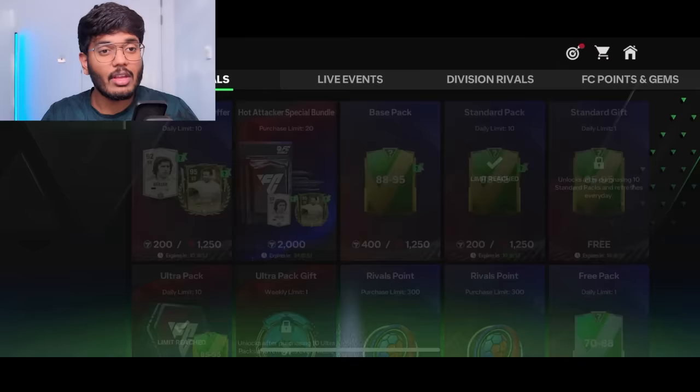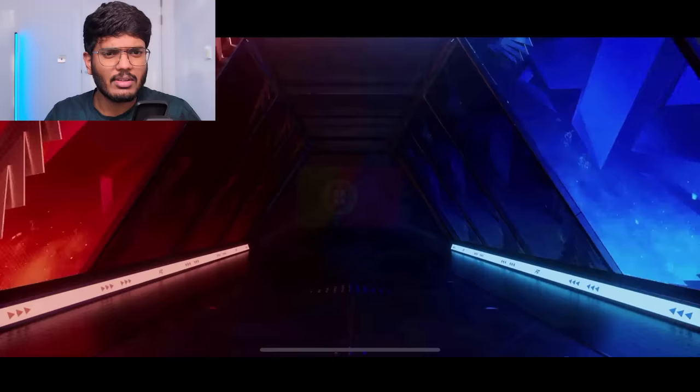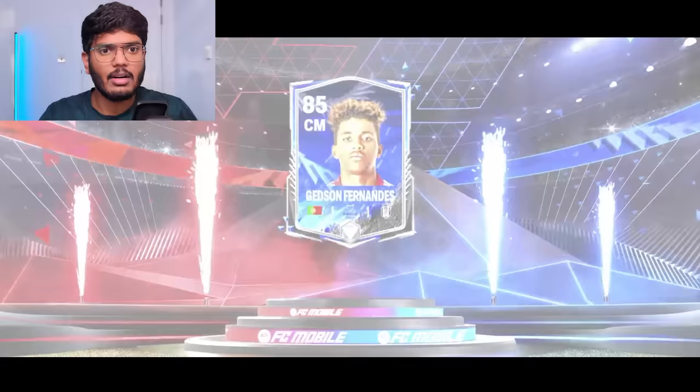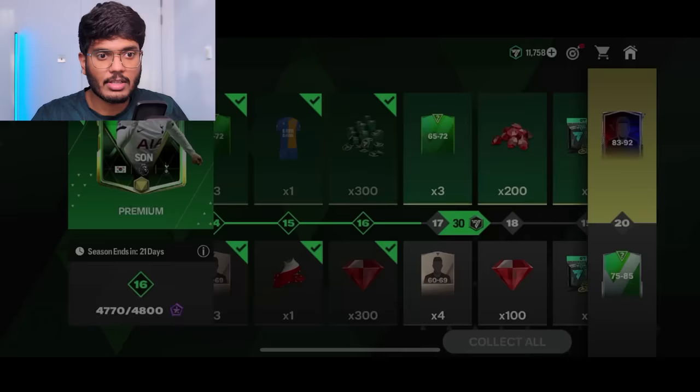It's been a very decent pack opening — I wouldn't say spectacular. We've got 11,500 FC points remaining. Now I'm gonna be completing the star pass for my subscriber. We get a walkout — Portugal striker, 85-rated, Fernandes. We got the rivals logo, the kit, 300 FC points, and some gems. Let me just complete this real quick.